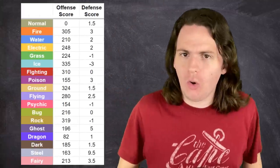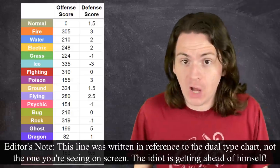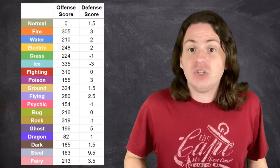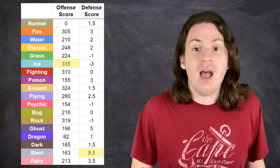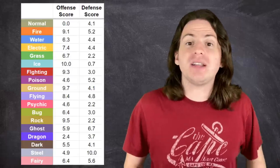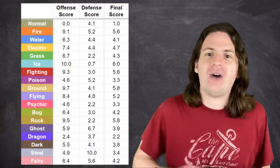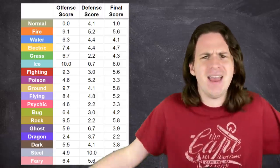So we have our two scores, but there's one problem. The attack score ranges from zero to over 600, while the defense score ranges from zero to 20. This makes them pretty hard to compare, but luckily there's an easy solution. Just look for the highest score in each category, move the decimal over one place, then divide everything in that category by that number. This will scale everything down so it's all on a scale from one to ten. Then, if we just add the offense and defense score together and divide by two, we'll get a final score for every type out of ten possible points.